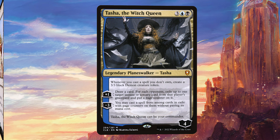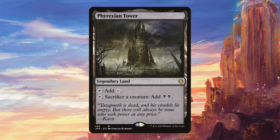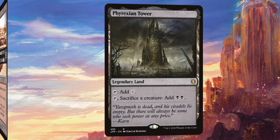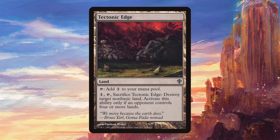Finally, moving on to lands: we have High Market and Rejuvenation Tower as sacrifice outlets that allow us to deal with creatures we may have stolen only temporarily. We're also playing Strip Mine and Tectonic Edge because Homeward Path is the worst enemy of this deck and we want to be able to deal with it, even though they still get to activate it once in response.